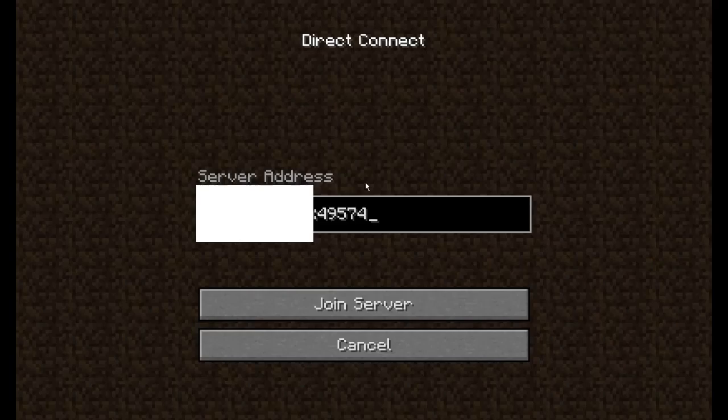Every time someone starts a LAN game, they'll receive those five digits. The host needs to share their IPv4 and port number with you. Do not just use your own IPv4 — make sure to get the actual IPv4 and port number from the person hosting the LAN.